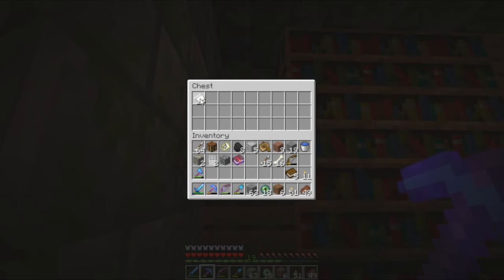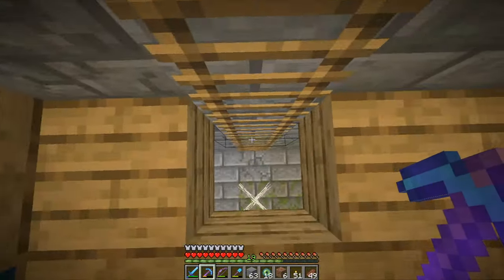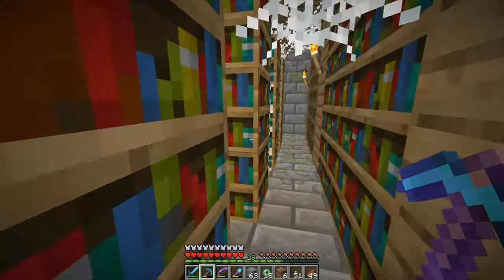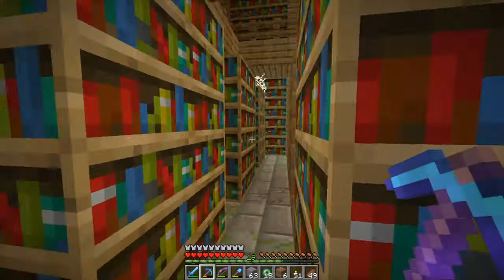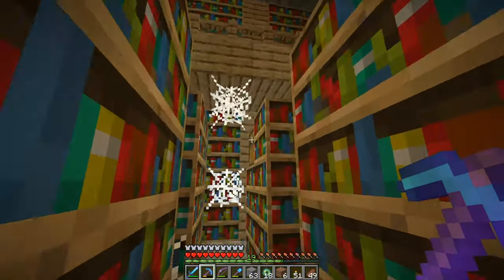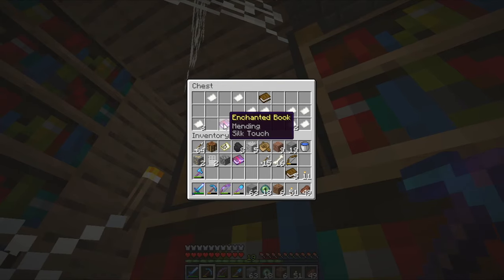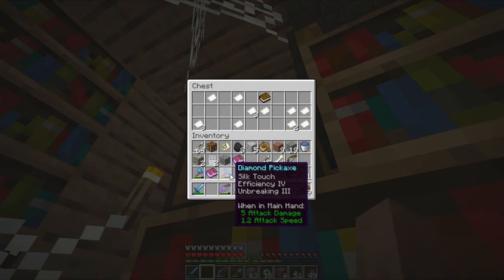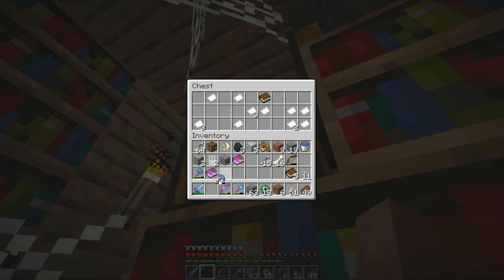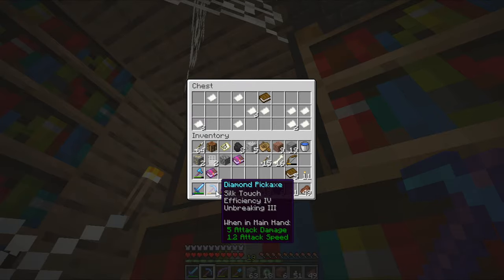There's one more chest over here, and you can find multiple library rooms like this in a stronghold. I got a bit lost, but found it — Mending and Silk Touch! This is a really really good book and definitely something we need. We can now make a new diamond pickaxe with Mending and Silk Touch, which would be really great.